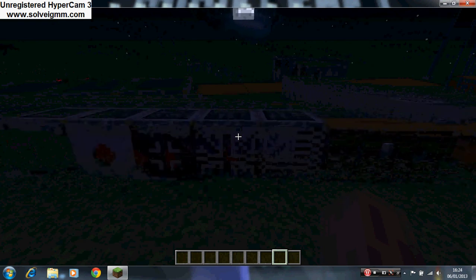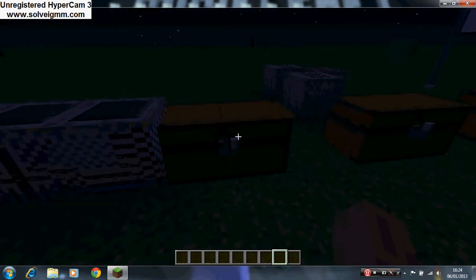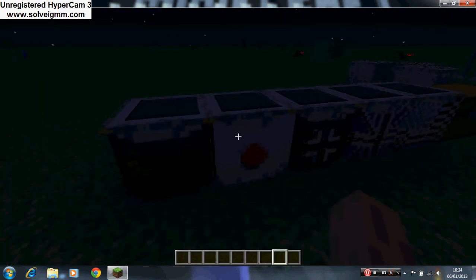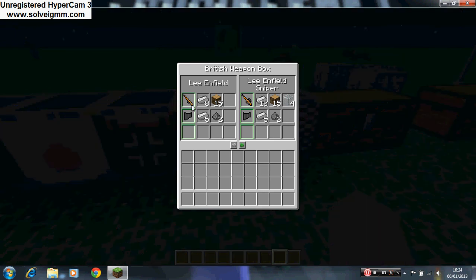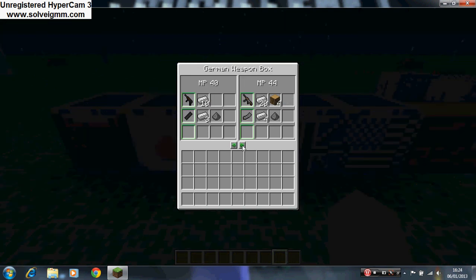These are some of the crafting tables used to craft these guns — I don't think you craft them in the normal crafting tables. Here we have the American ones, the British ones, the German guns, the Japanese guns, and the Russian guns. Each one tells you how to craft them and their ammo. For example, the Lee Enfield gun needs 8 iron and 15 true chunk. The ammo is just crafted with two gunpowder and five iron.